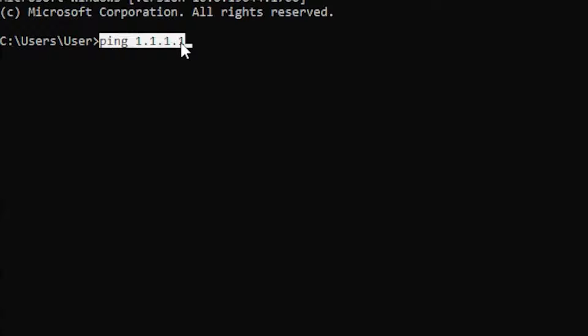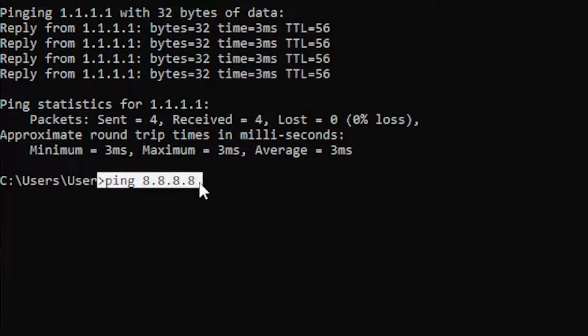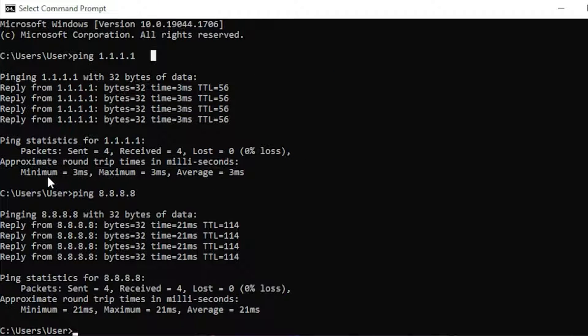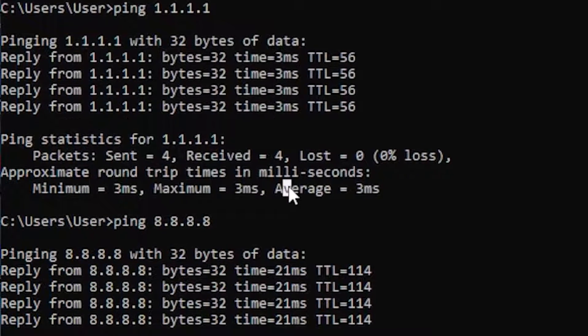Type out the first command and hit enter, then type out the second command and hit enter. Once you've typed out both commands, you should get the ping results for 1.1.1.1 and 8.8.8.8, showing a minimum, maximum, and average.